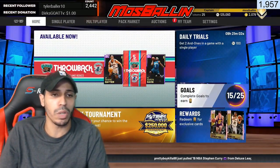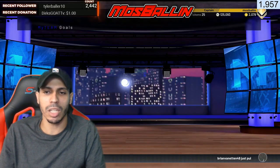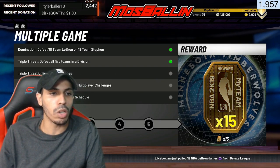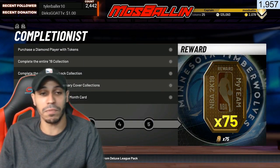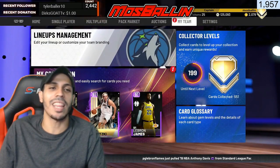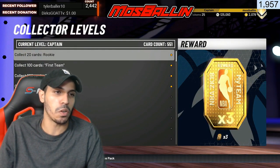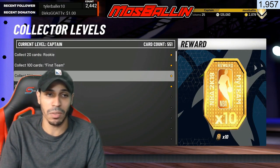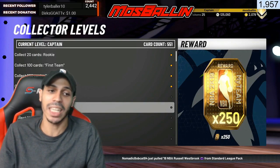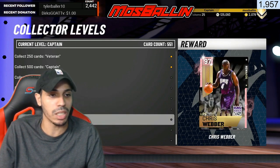There are also two slower methods you'll accumulate over time. First, in Goals - scroll over a couple times and you can find a challenge that gives you 15 tokens, and further along challenges that reward 75 tokens, though those take much longer to complete. Second, Collector Levels reward tokens as you collect cards: collecting 20 cards gets you some tokens, 250 cards gets you more, and at 1,000 cards you get 250 tokens, which is a huge amount. Beyond that, collector levels reward players rather than tokens.